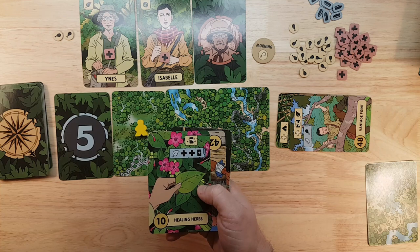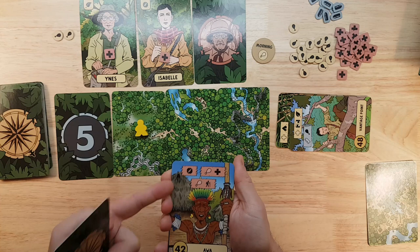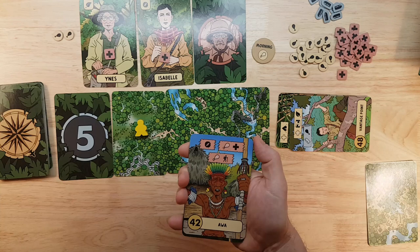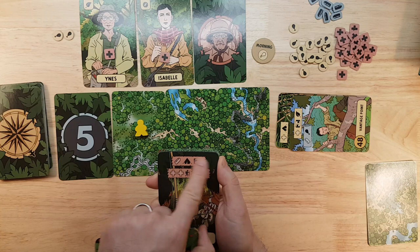Generally low number cards are better than high number cards. That being said, here's a high number card. This one's not bad — Awa. Gain orientation expertise, or use a food and hike, or use a food and heal one. That's not bad. Here's card number two, Shinguano. Use a bullet, which we don't have. So unless we find a bullet, we can't do the first option.